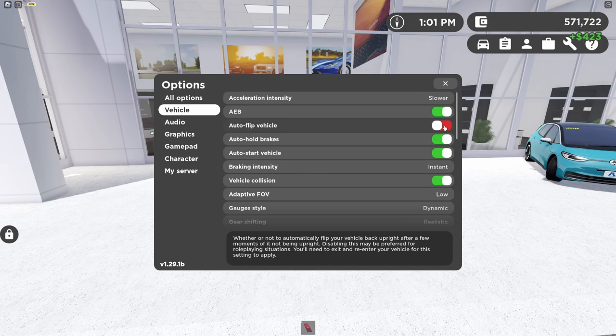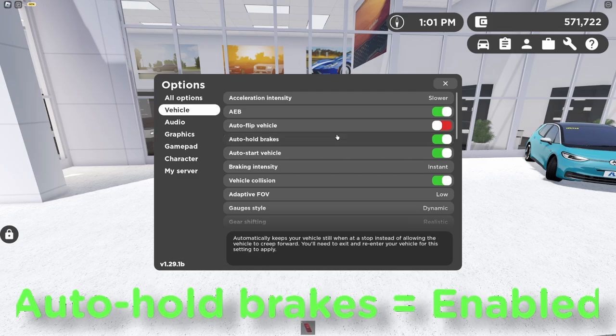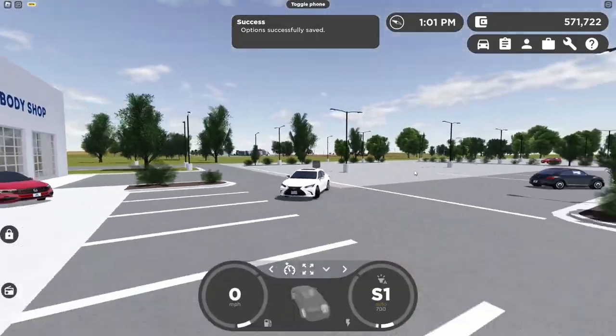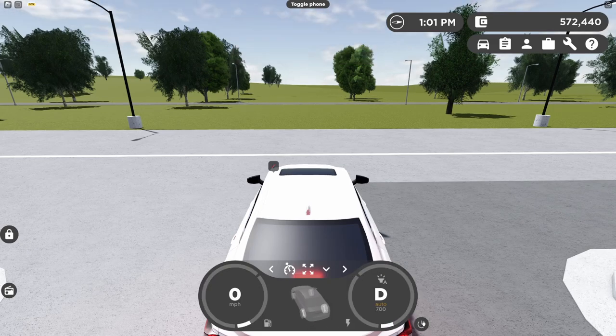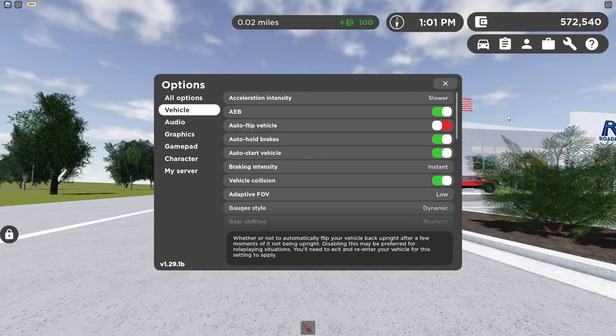If you're a new player, go ahead and enable auto flip. The next option is auto hold brakes, which I have enabled. After that, auto start vehicle — if I spawn my car it automatically starts and you can just drive. If you disable this feature, you actually have to start up your own car, which is very realistic. I'd say it's in between; if you want realism, disable it, otherwise leave it enabled.